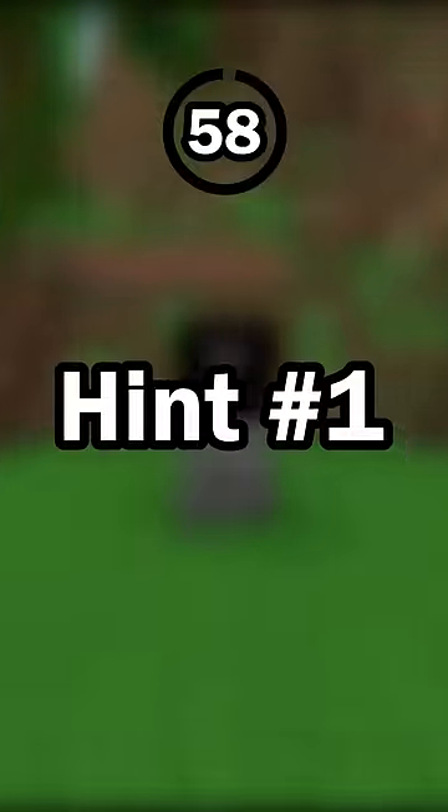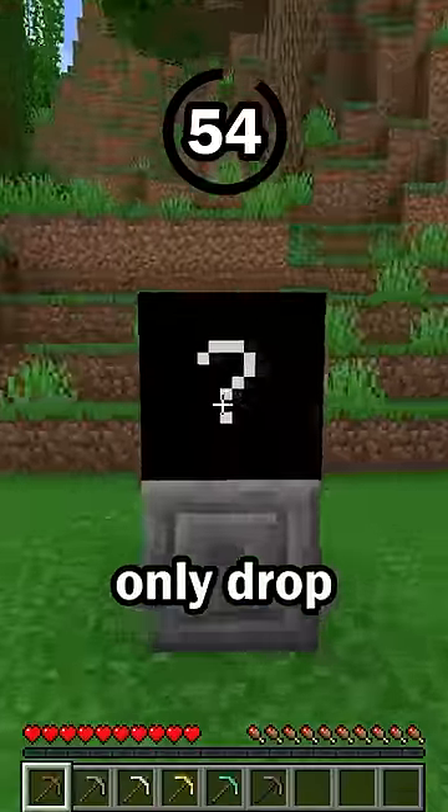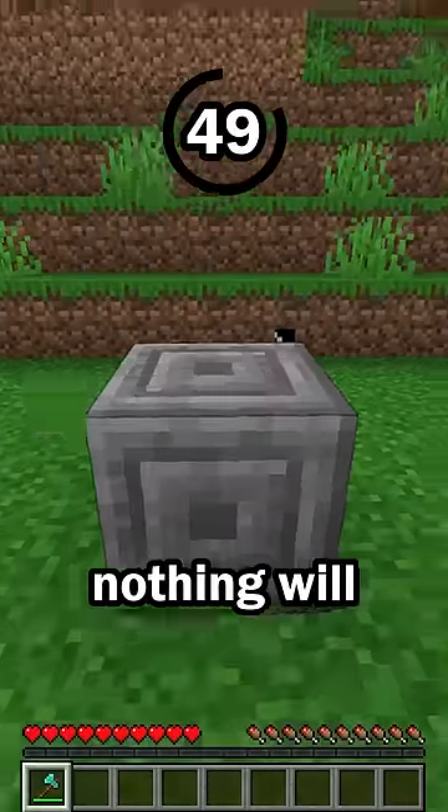Guess the block in 60 seconds. Hint number 1: This block will drop when mined with anything in Bedrock Edition, but will only drop when mined with a pickaxe in Java Edition. If a different tool is used in Java Edition, nothing will drop.